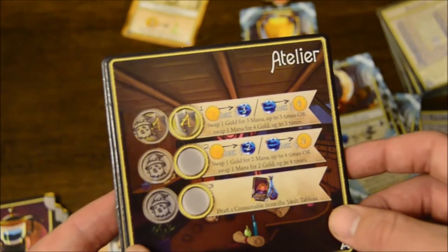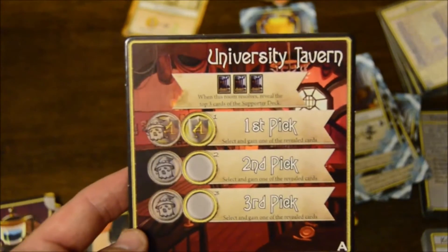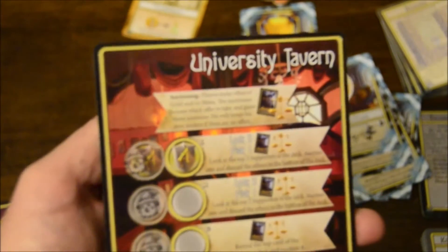The Atelier is alchemy-based — you can swap gold for mana there, and the last spot lets you draft a consumable from the vault. And then the University Tavern functions like the vault card from the base game where you can draft vault cards, but it's for the Supporter deck. You get a first, second, and third pick off the top of the deck, and it also gets you buys and supporter research.